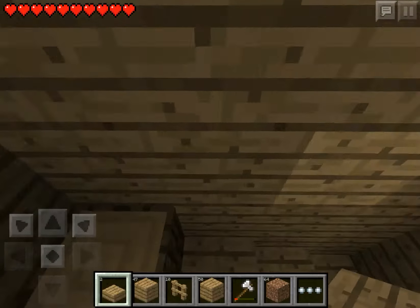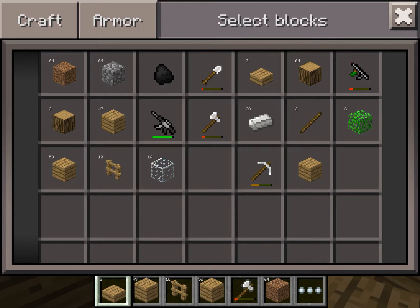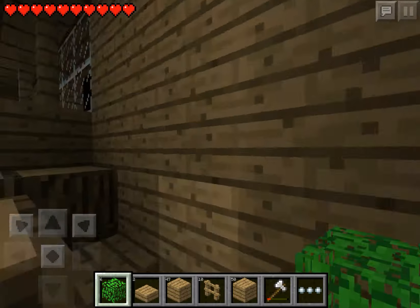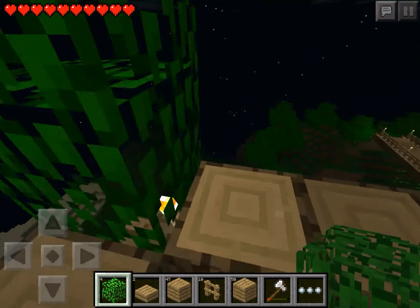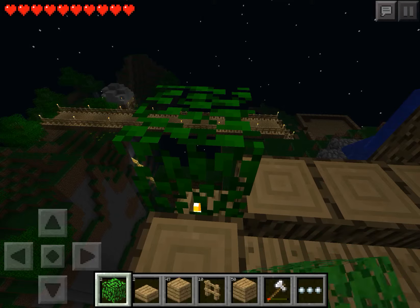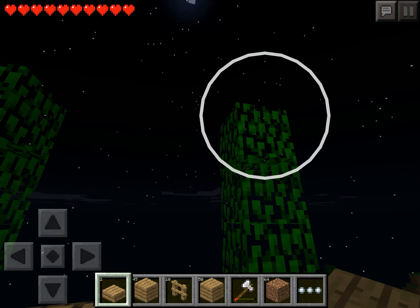Let me show you what we're going to do with these two corners. You need like, six or four leaves — it really depends on you. If you like it three high like that, or two high. I usually like it two high.